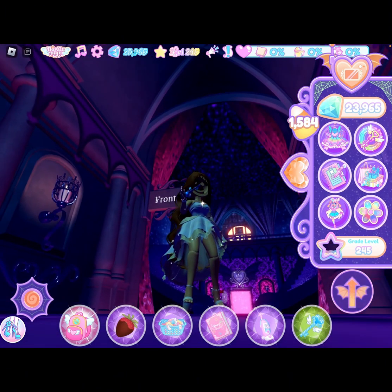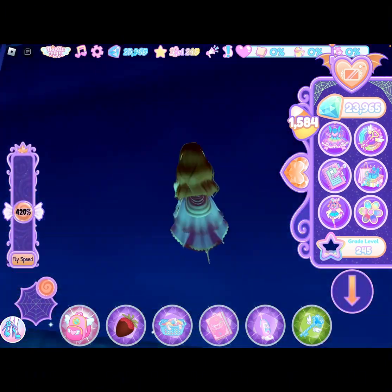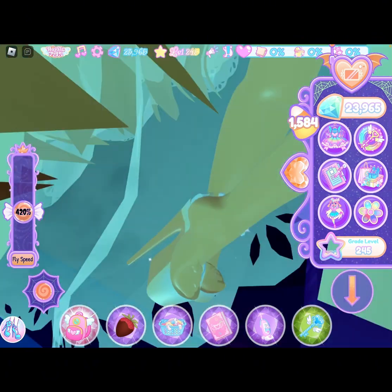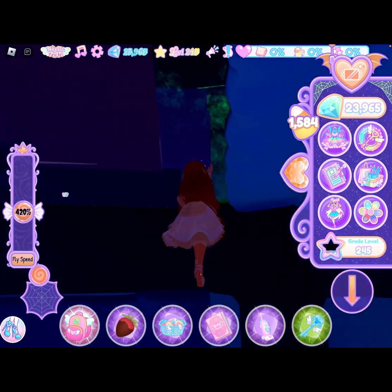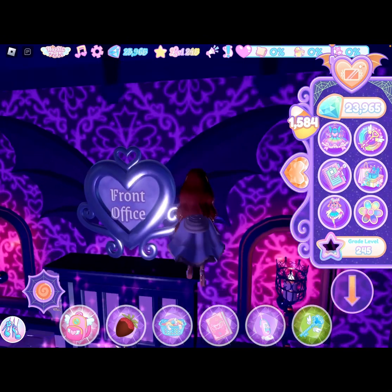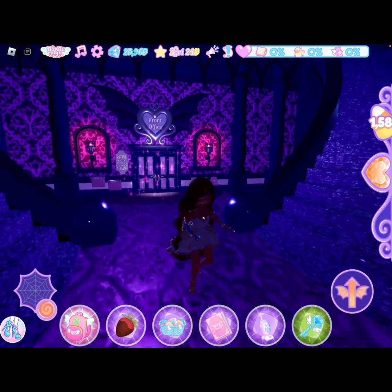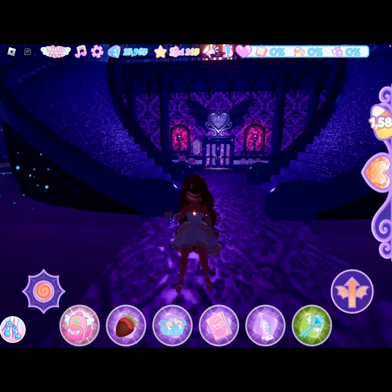If you have the sticker pass, you can now get the furniture up to a hundred times for your dorm. You have to go to the front office — then you can actually get a hundred more of those furniture pieces for your dorm. So I'm gonna go do that right now. I think that is basically all the updates in Royal High right now, but there might be more.